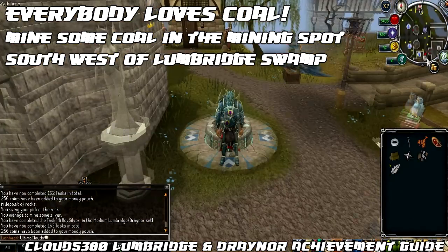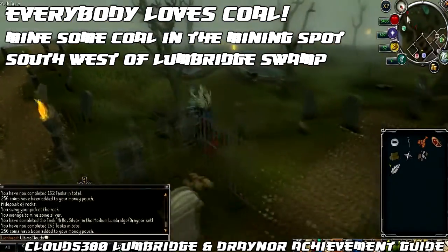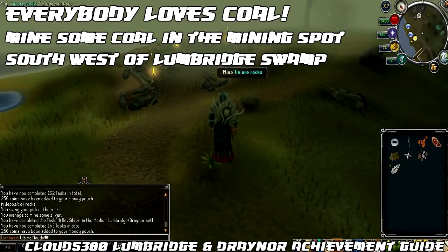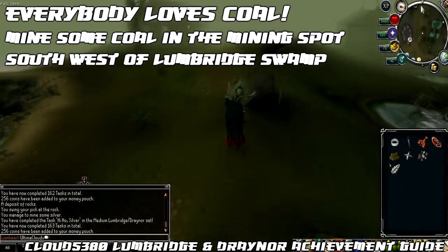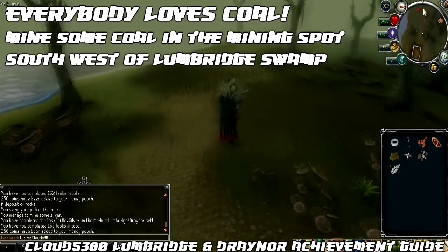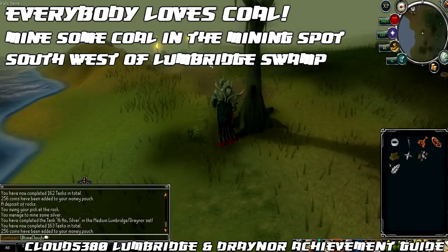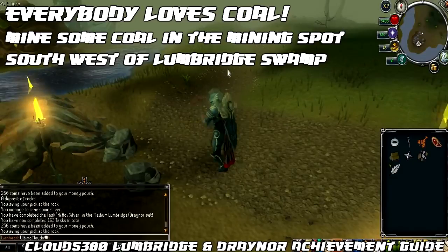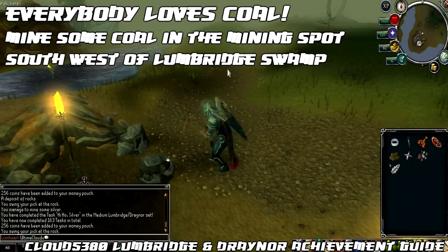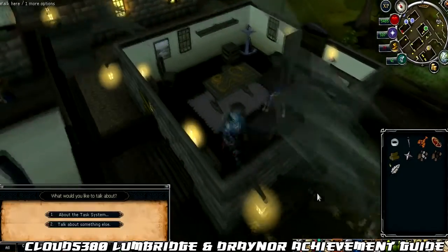We can now complete the final task, called Everybody Loves Coal. First, teleport to Lumbridge using the lodestone network and head towards Lumbridge Swamp. The task is to mine some coal in the mining spot southwest of Lumbridge Swamp. There are two mining spots — one in the southwest and one in the southeast — the southeast doesn't contain coal but the southwest one does. Follow the path all the way to the end and you'll find the coal mining spot, completing all the medium tasks.